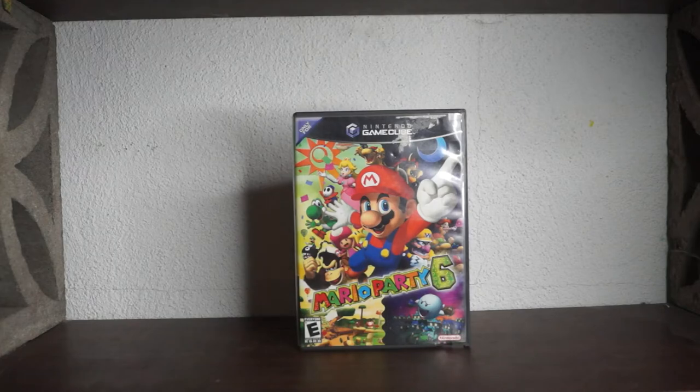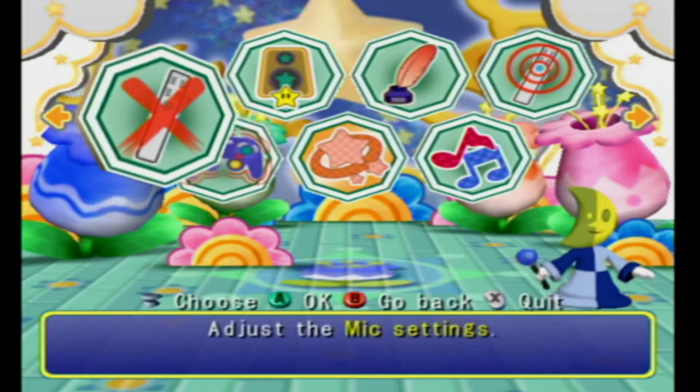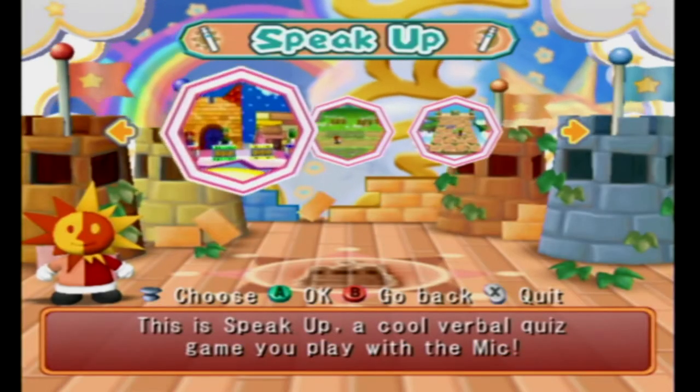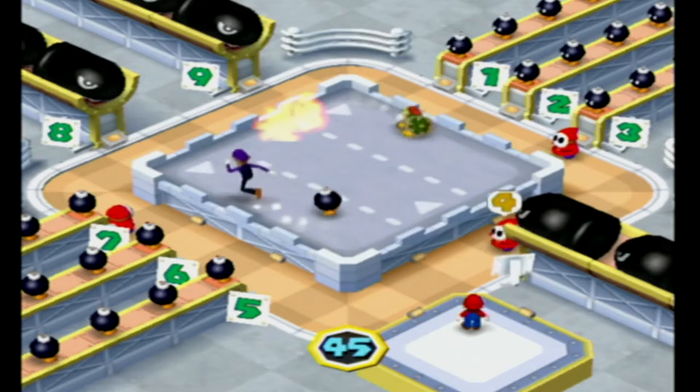To start off, we have Mario Party 6 with its mic mode. And fun fact: you need to turn on the mic in the options before playing this — I thought my mic broke because it wasn't working. In mic mode, you have three game modes: Speak Up, Star Sprint, and mic minigames.